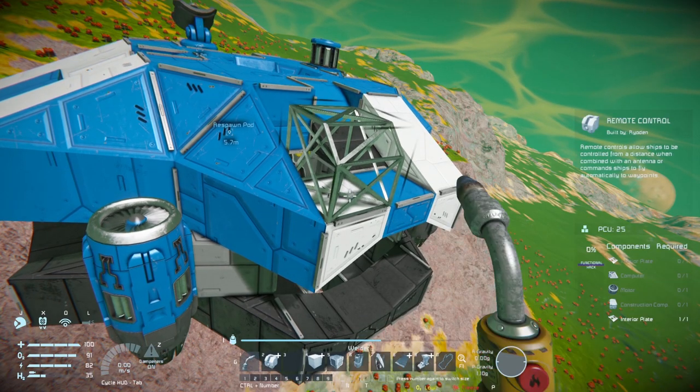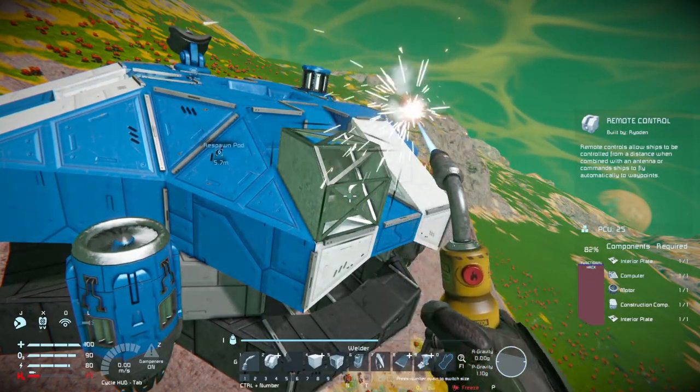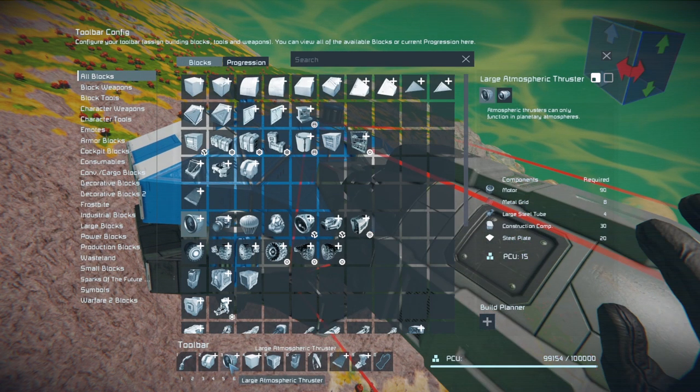That's forward as compared to the chair - it's looking through that sensor on the front in the direction it travels. Place it, get your welder back out and weld it up. You need to weld this in order to unlock the thrusters that you're going to build next.